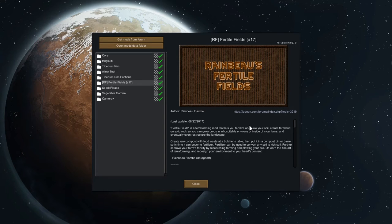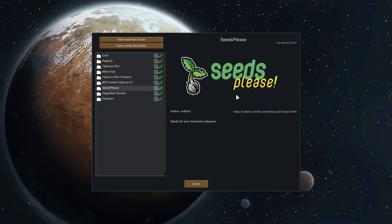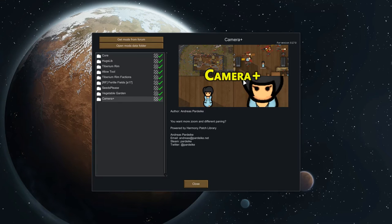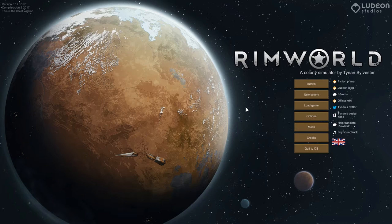You can turn rock into a growing area, which is pretty cool. Seeds Please — I decided to add that to make growing a little bit more interesting; a lot of the stuff you now need seeds for. Vegetable Garden adds various vegetables and also drinks, I believe. And Camera Plus because I really do like zooming in and seeing my people dying in pain.